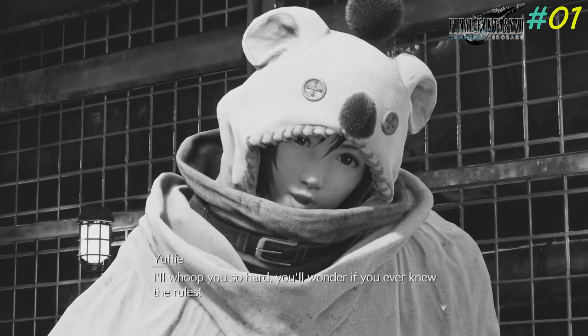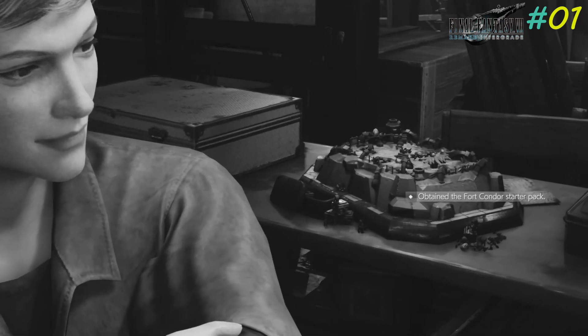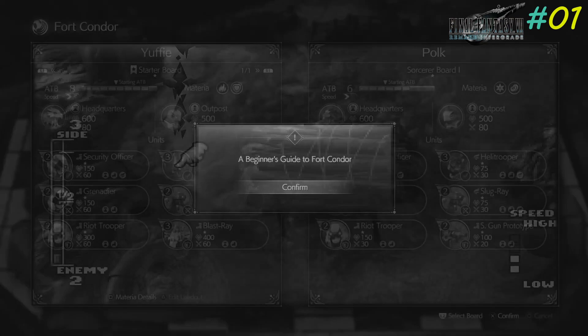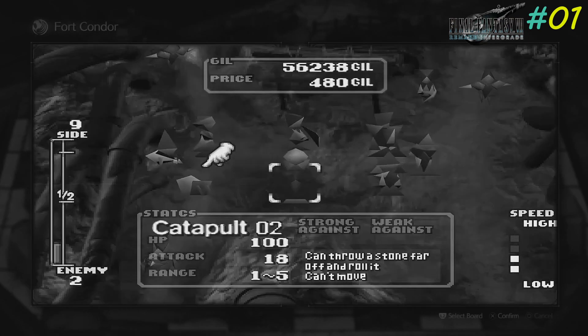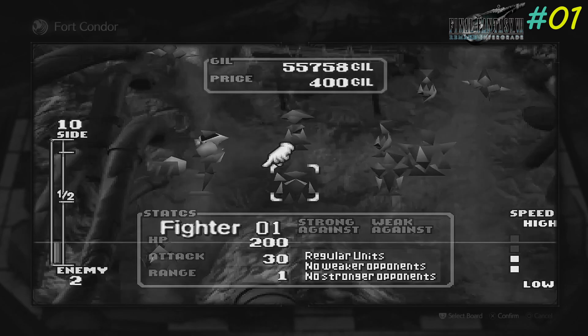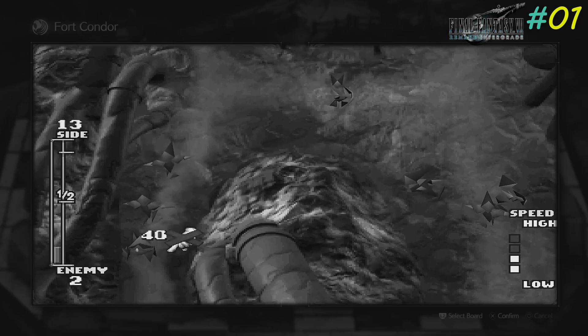I'll school you so hard, you'll wonder if you ever knew the rules. For my benefit, let me go over them. Yeah, this is just like in FF7, in the original. Where those enemies are climbing up the hill to get to the fort, and you have to put down weapons and traps and stuff to slow them down and finish them. But actually, it's more easy to just let them come to the top and then fight the boss.